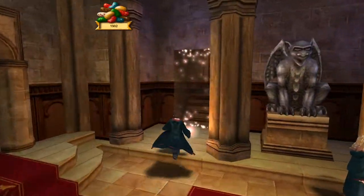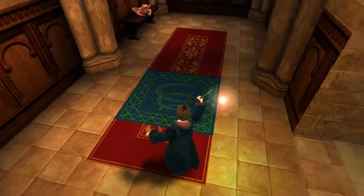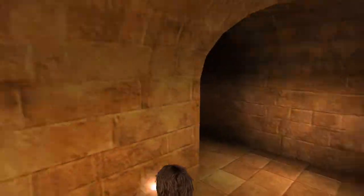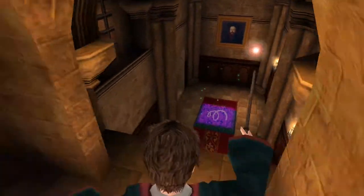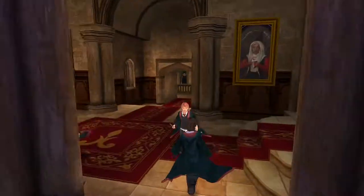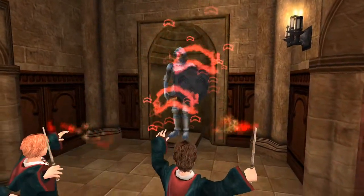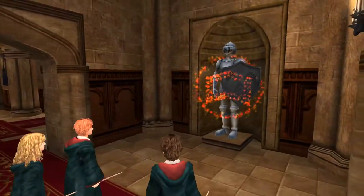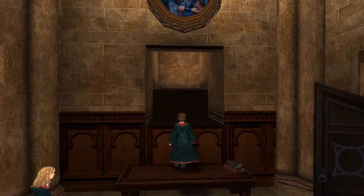I forget where this hidden Lumos wall takes me, or if I've even been in here before. Okay, so I have been in here before. Don't fucking bounce backwards, Harry. Seriously, why do some suits of armor let you cast Depulso at them if they're not going to do anything? Okay, found the next portrait.